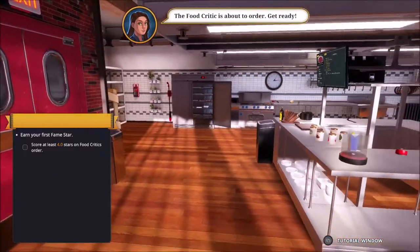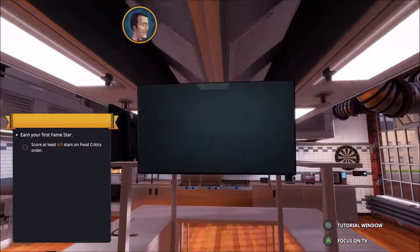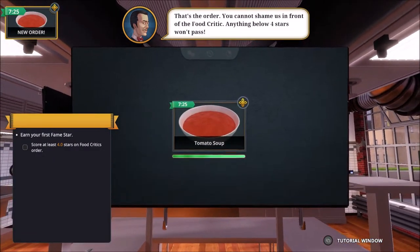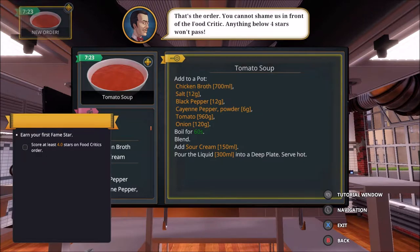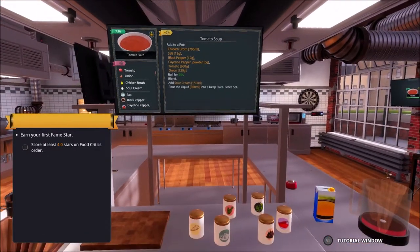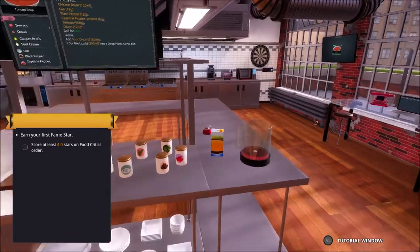Right, this one is the food critic. Alright, I'm ready - what's he wanting? Tomato soup! I can't do it hot. Right, okay. No, let's press X so that it comes off. So I need 120 grams of onion and 960 grams of tomato.